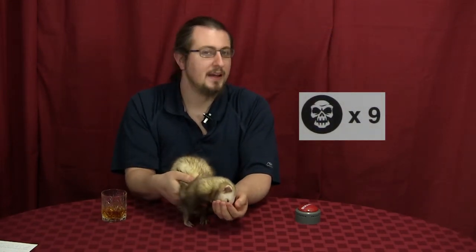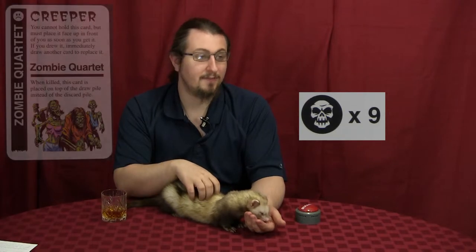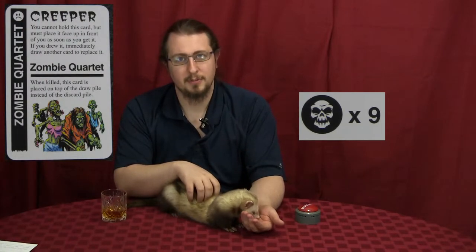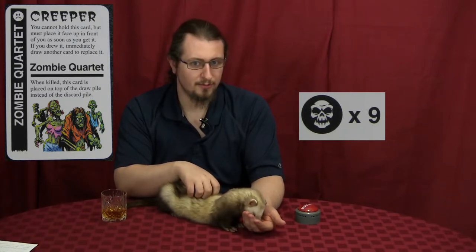First you have your basic frowny face. Those frowny faces mean that this is a creeper card — one frowny face equals one creeper card. Pay careful attention when they ask you to count things up, whether it's a frowny face or a skull, because the skulls count differently. The skull icon is a zombie. There can be up to four zombies on a given card, so while it's one creeper it can be four zombies, or three, or two, or one.